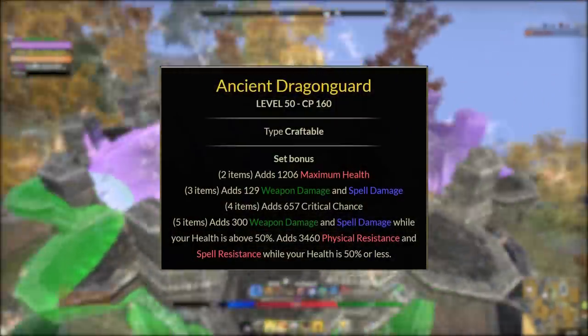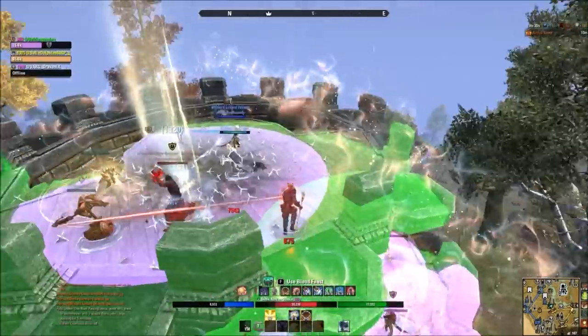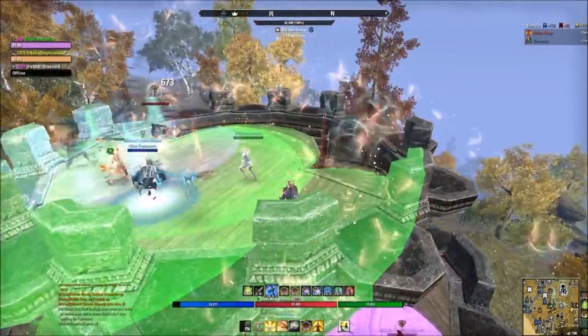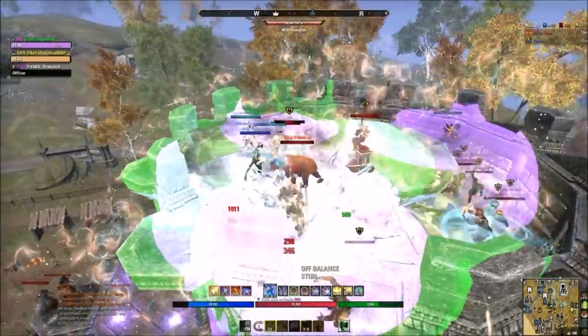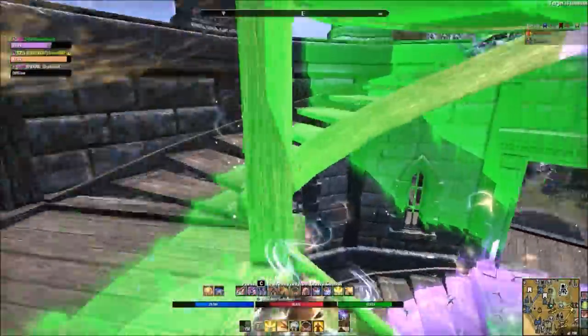Ancient Dragon Guard is another option — a craftable six-trait set from Southern Elsweyr, also tradable. It adds weapon and spell damage but flips to add even more resistances when you drop below 50% health, turning off the offensive bonus and turning on defense. Combined with Pariah, it's very strong.